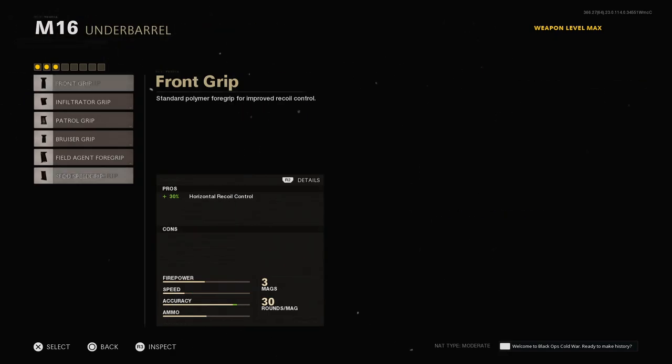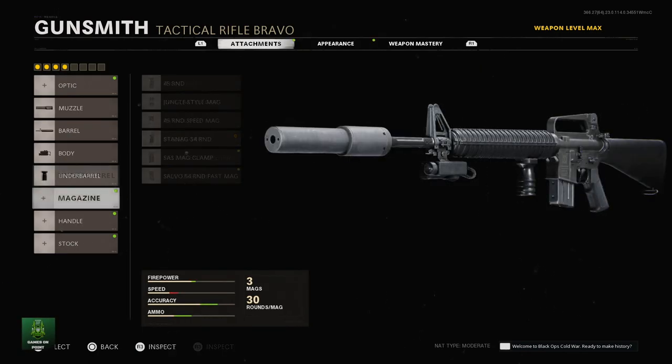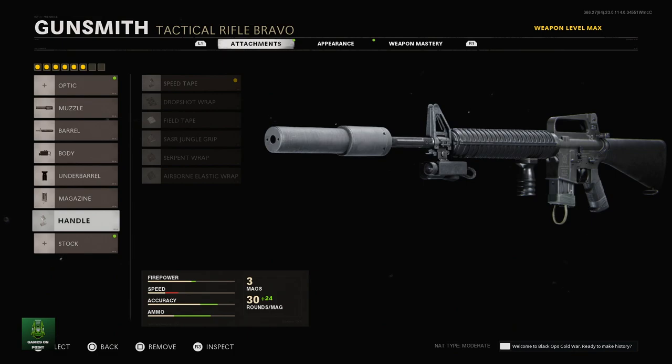Follow these attachments up with the field agent foregrip and the salvo fast mag for the extra ammo and recoil control. Next we're going to throw on the speed tape and the SAS combat stock for the added speed boost.